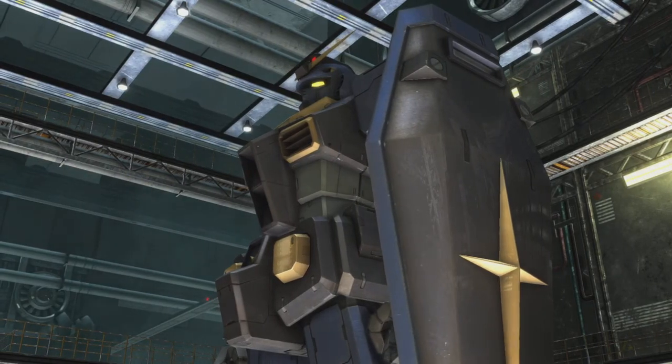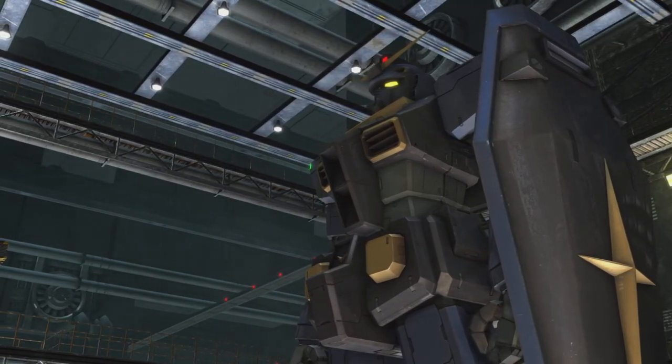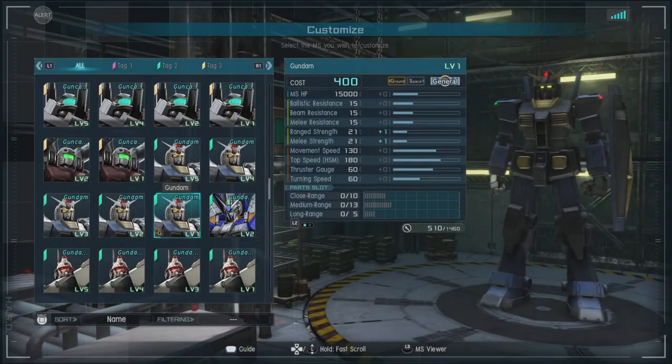Hello and welcome to a very special Gundam Battle Operation 2 featuring the Gundam in a little bit of a take on the Titan's colors. It is a 400 to 600 cost space and ground capable general with a ballistic beam and melee resistance of 15, a range strength and melee strength of 20, a movement speed of 130, and a thrust gauge of 60.